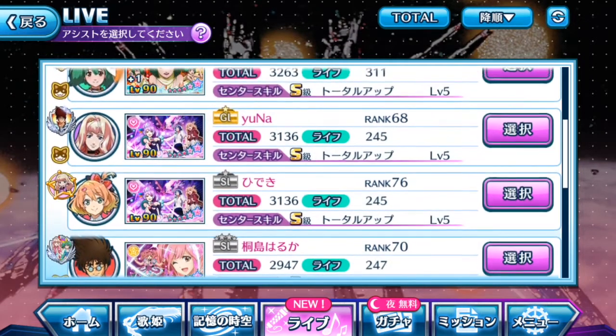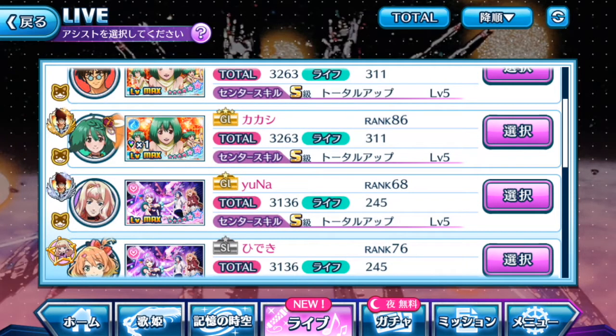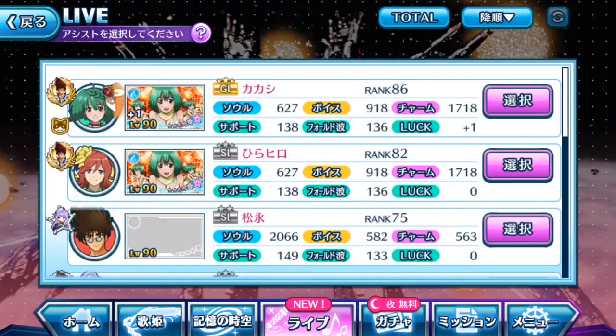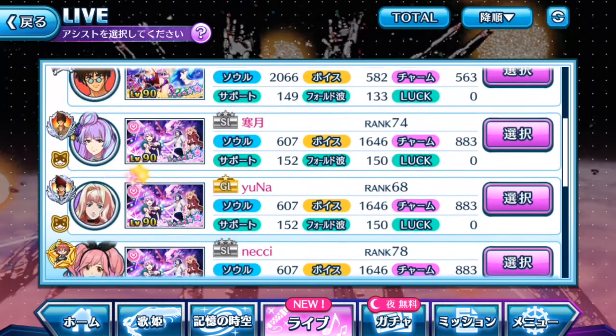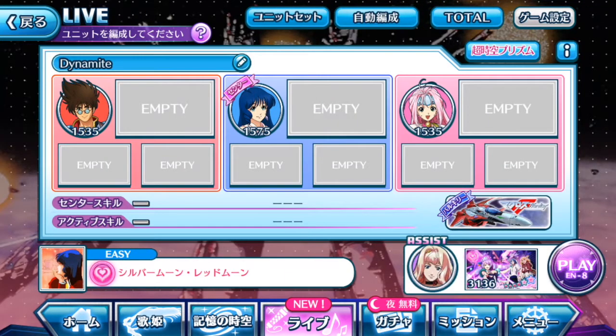To make sure this friend is always there, I'm going to refresh and make sure Yuna is there. Yuna is always there — probably this friend is in my friend list.